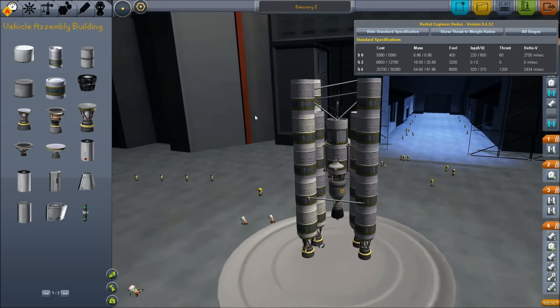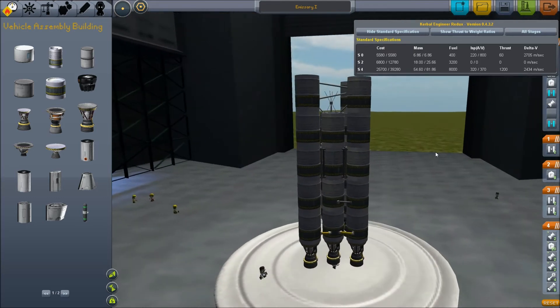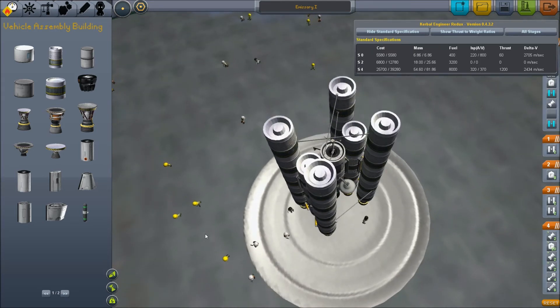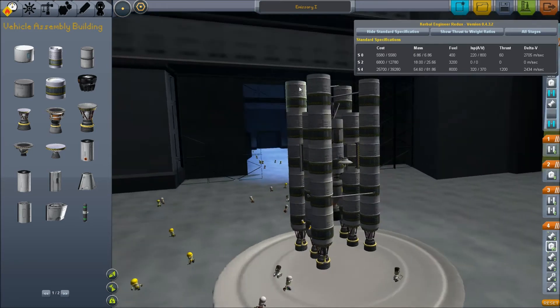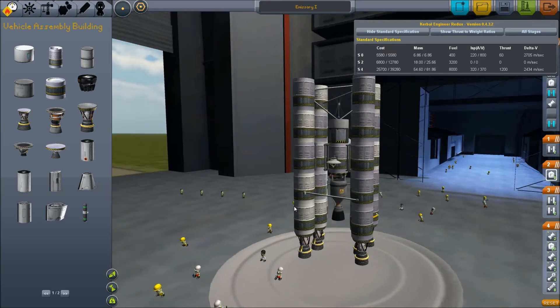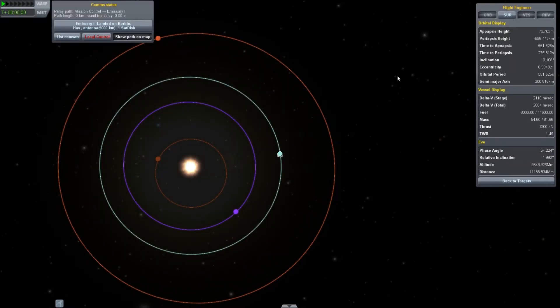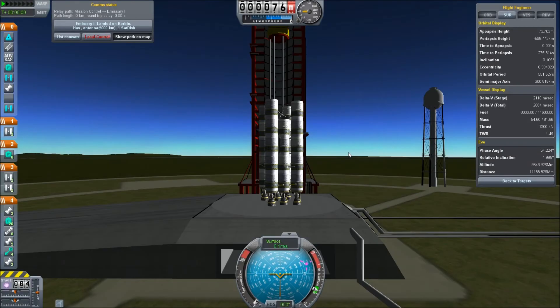The launch vehicle is a rather unorthodox design. These four external tanks feed into these two internal tanks, which then get us to orbit. I've never seen anything like this before — I don't think it'll work, but what the hay, let's give it a shot. All right, we are at the launch window. We are at the launch pad. We are ready to launch.